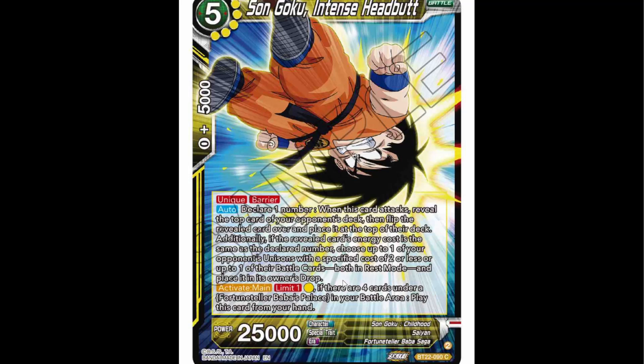So you choose one or the other — okay. Activate main, limit one: paying yellow, if there are four or more cards under Fortune Teller Baba's Palace in your battle area, play this card from your hand. From what we've seen, it's very quick and consistent to get the cards underneath.